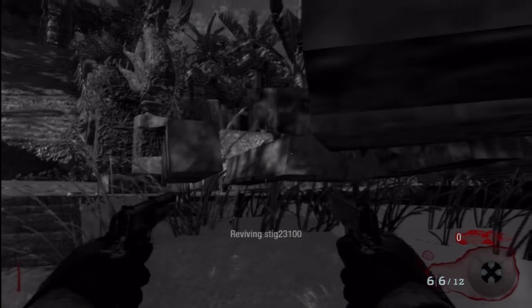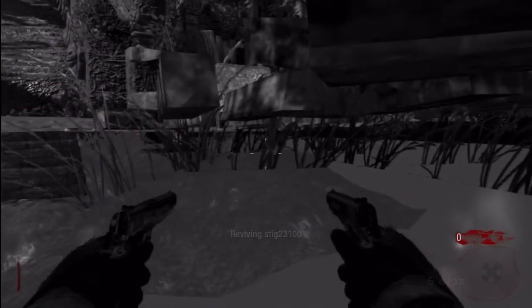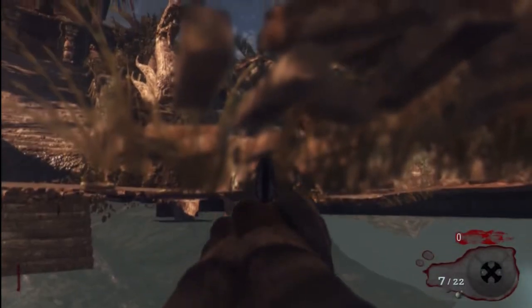It will say you're being revived because you bought Quick Revive, but as you can see you're partly under the map. Now this glitch — you can't actually go fully under the map, but if you do it right they shouldn't be able to kill you. Sometimes they do, but if you do it right it shouldn't. So this is how to get under the map on Shangri-La Black Ops Zombies. Please comment, rate, and subscribe.